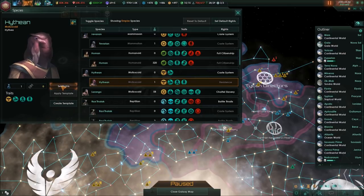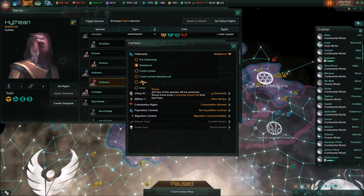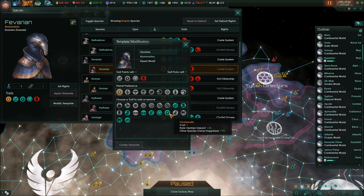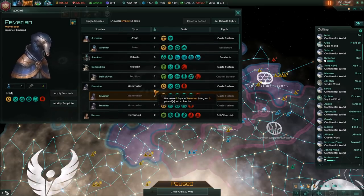The Hithians, you have residence. Sorry to tell you, no more residence for you. You're slaves now. And Favarians, you're in the caste system. I'm sorry, but you're going to be slaves too, but you will be charismatic.